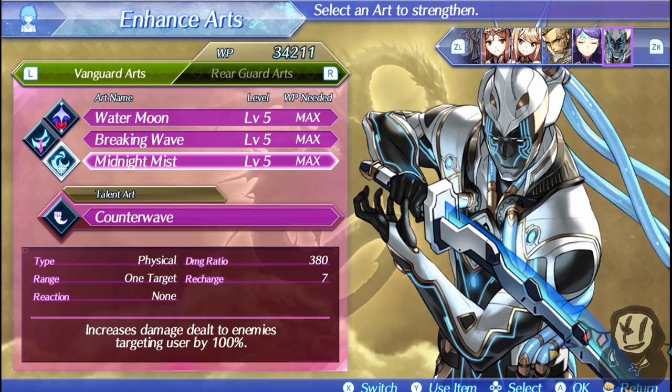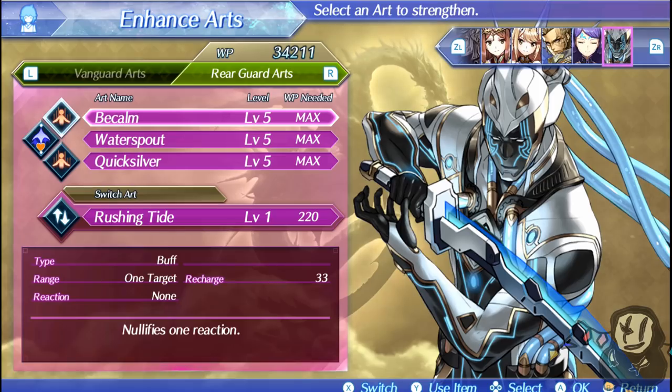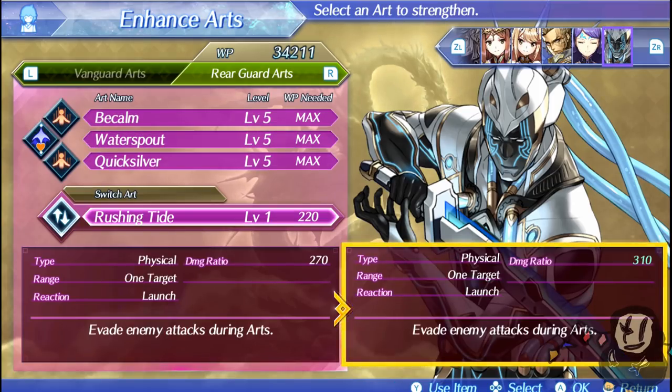If you activate the taunt with Hugo, switch into Aegean, and then use Midnight Mist for extra damage to a single target. Counter Wave is a little difficult to play around with, just because you need to have incapacitated allies — I personally don't use it that much, but feel free to do so. Aegean has plenty of evasion — definitely the most evasion out of the two tanks available in the game. And like I said, if you switch him in, he's also going to launch enemies.